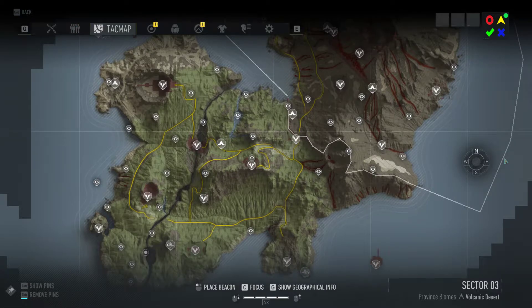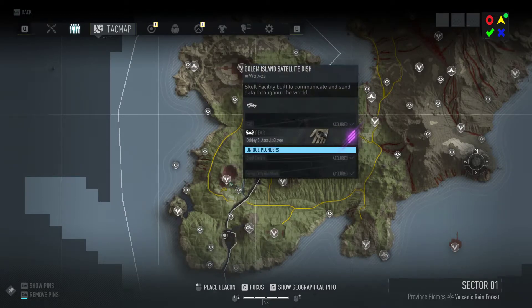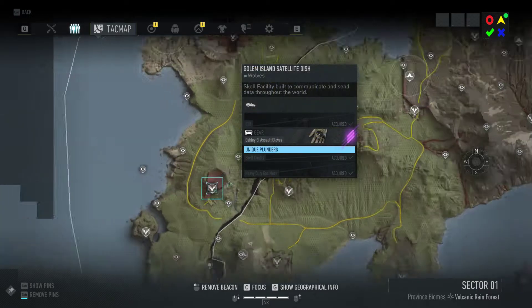Hello everyone! Today I will show you the location of the black boxes — both regular and critical — for week 81. Let's start with sector one for regular. The first black box is here at the satellite dish, Golem Island.